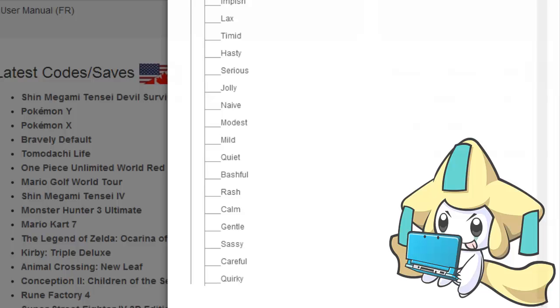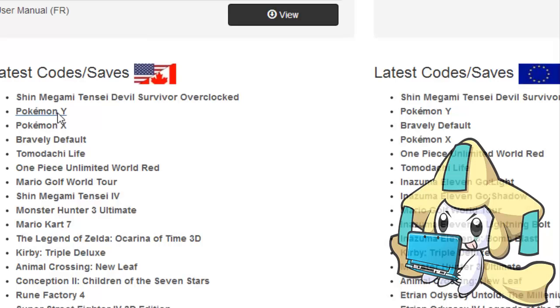That's pretty much the whole update. I just wanted to let you guys know that the US now has nature codes — and Canada apparently, they're the same thing. Alright, bye!